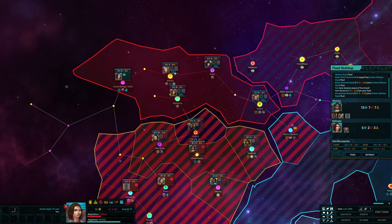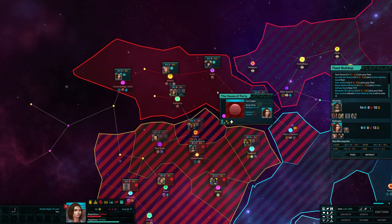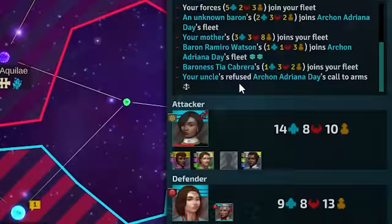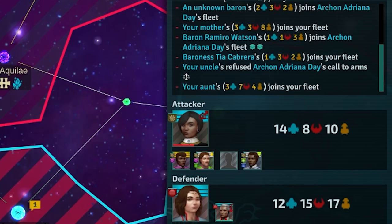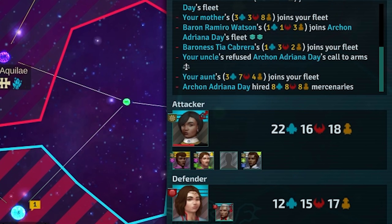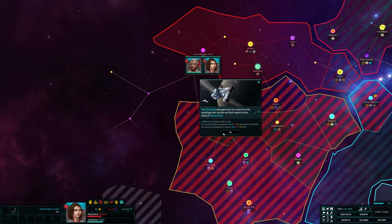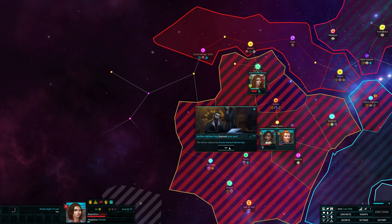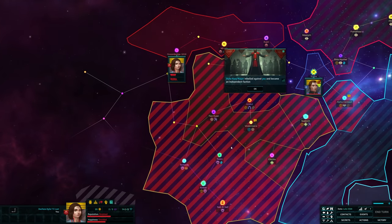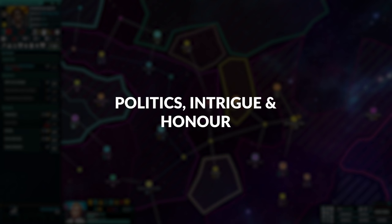This intricate game of egos can get quite compelling as illicit affairs, the dishonor of divorce, espionage, family, and secrets of all kinds start to evolve. There's no feeling quite like having kin on the other side of a war who refuses to support their liege against you, giving you an advantage as a result of countless turns worth of improved relations and good treatment. This is the heart of Star Dynasties. It's all about politics, intrigue, and honor.